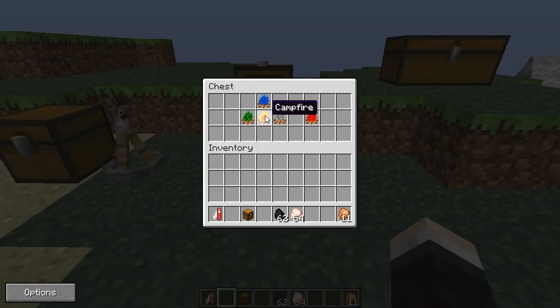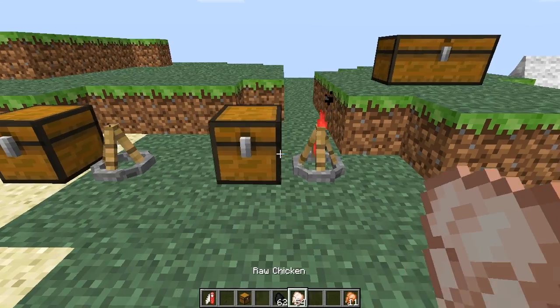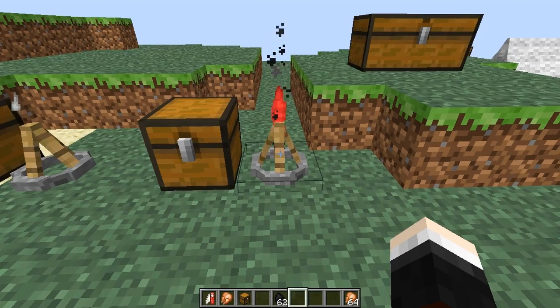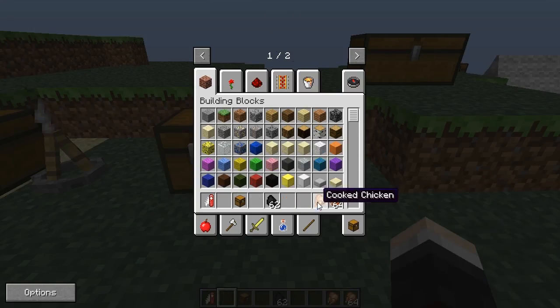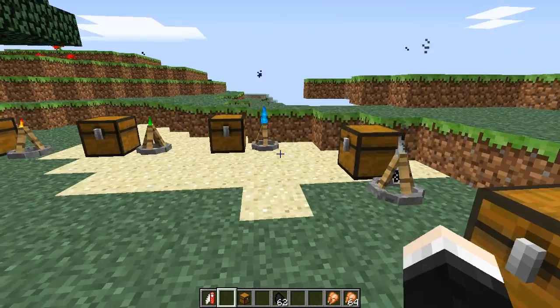Up next is the insta cooking campfire and this one is a beast. You need a normal campfire, a green multi cooking campfire, the blue fast cooking campfire, and the cheap cooking campfire around it in a crafting table to get the insta cooking campfire. This campfire instantly cooks your food - you just take your raw food, right click and it will instantly cook it. I now have 65 cooked chicken!